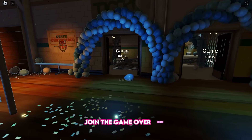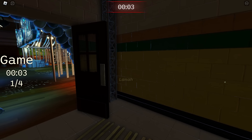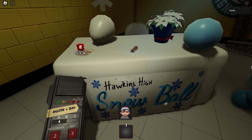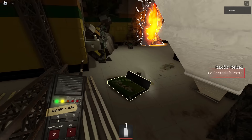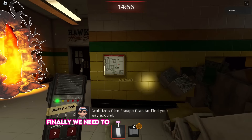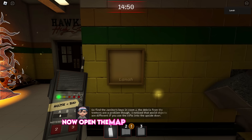Join the game. Once you join the game, pick up the radio and its battery. Then turn around and pick up the notebook. Finally, we need to pick up the map on the wall. Now open the map to receive a badge.